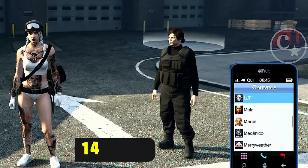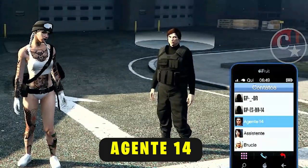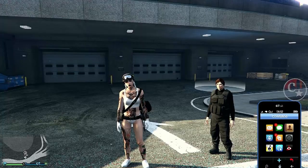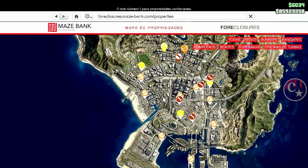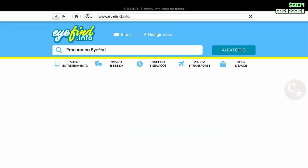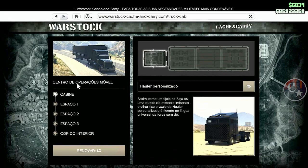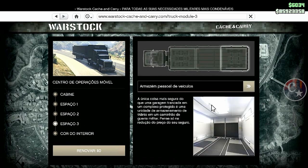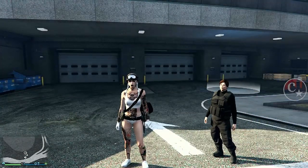Vou mostrar pra vocês o requisito principal: a gente precisa ter o Agente 14. Quando a gente ligar, solicitar um serviço. O que mais que a gente vai necessitar? Vamos necessitar de ter o nosso complexo, o Avenger, e o Centro de Operações Móvel, pra gente estar salvando o veículo. Todos esses requisitos pra gente estar duplicando massivamente este glitch aqui.